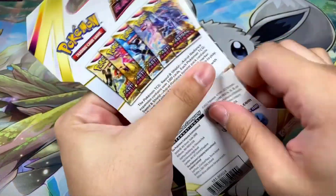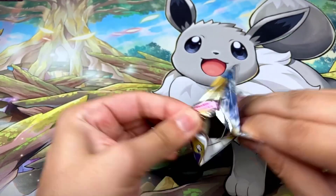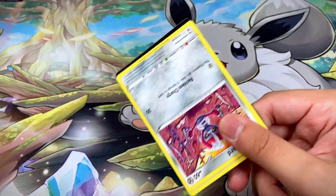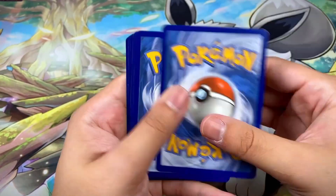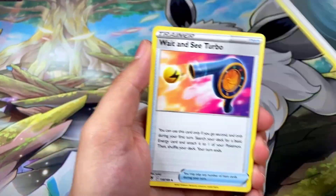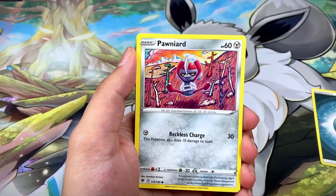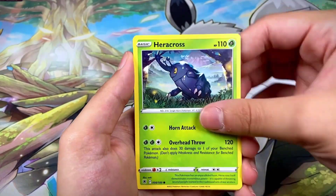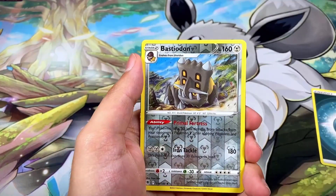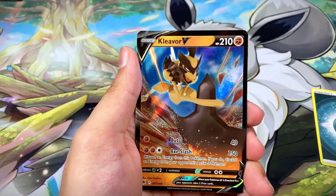Final two booster packs! Pack thirty-five has Hisuian Samurott on the front with a black border code card. We got Dark Energy, Weight and See Turbo, Shieldon, Chansey, Pawniard, Eevee, Heracross, Ursaring, Mantine, a reverse Bastiodon, and a Kleavor V right behind it — very nice!